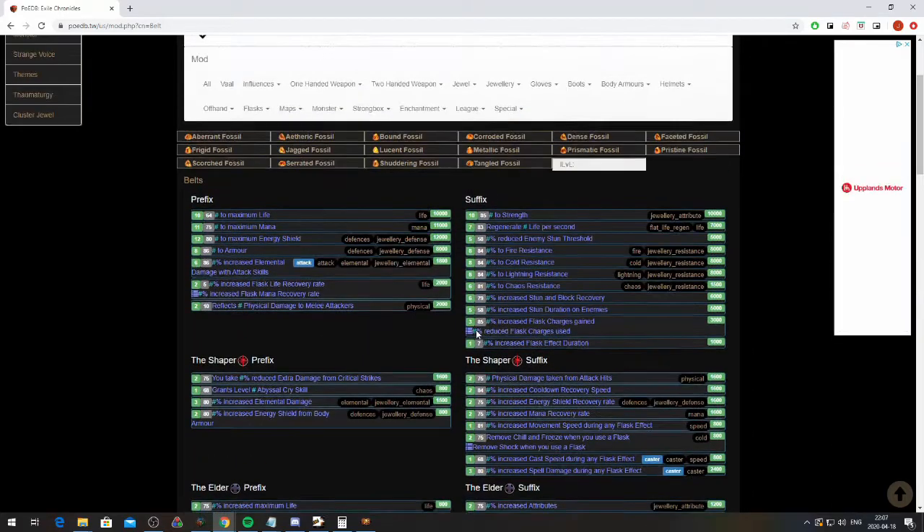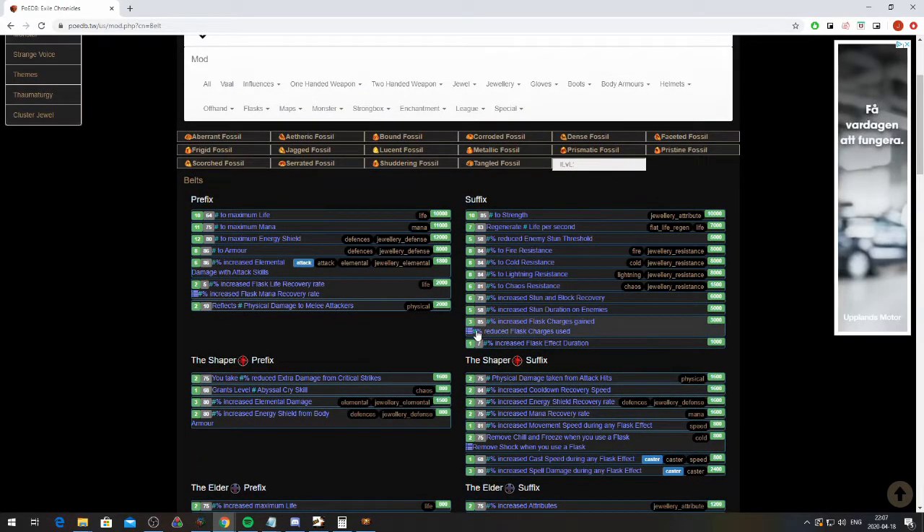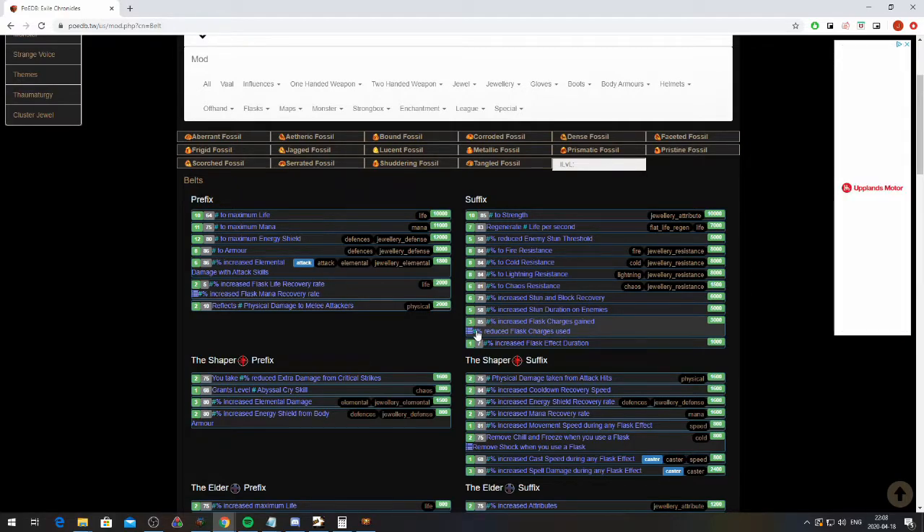Any item can only have a max of six affixes — three prefixes and three suffixes. An item can never have four prefixes and two suffixes; it can only ever have a maximum of three prefixes and three suffixes totaling six affixes.